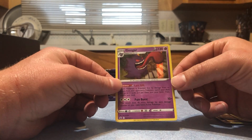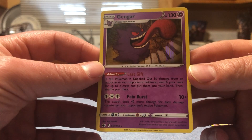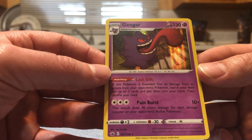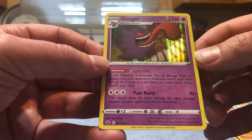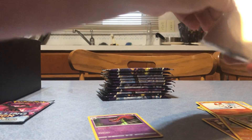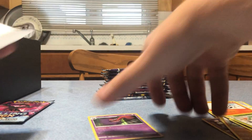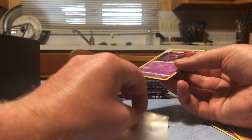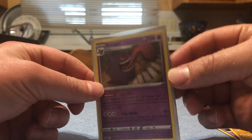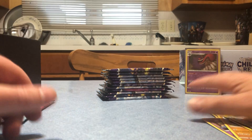We've got a holographic Gengar - look at that! Gengar is one of my all-time favorites, that's awesome. It's got an ability called Last Gift: if this Pokemon is knocked out by damage from your opponent's attack, search your deck for up to two cards and put them in your hand. Pain Burst for three colorless energy does 10 plus 40 more damage for each damage counter on your opponent's active Pokemon. I'm gonna sleeve that. I like that they brought back hollows, you know.